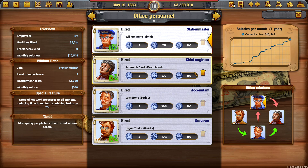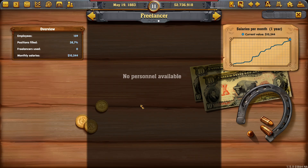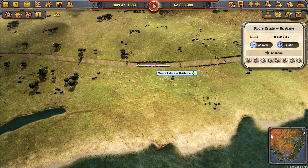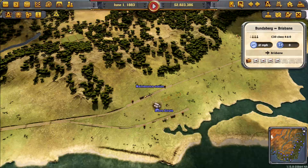We do still need money so I'll take the money now. We don't have any rail cars on here because sometimes they'll take food. Let's take a look at the train — there's the C30 in service.